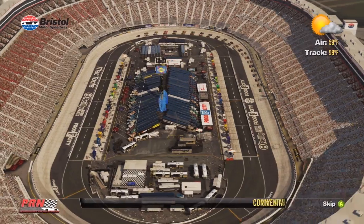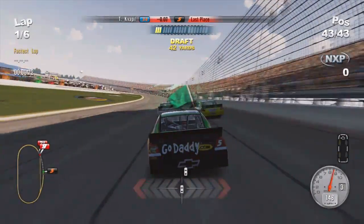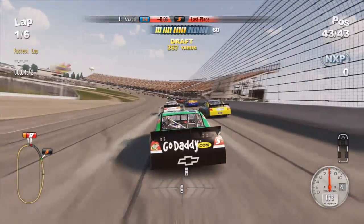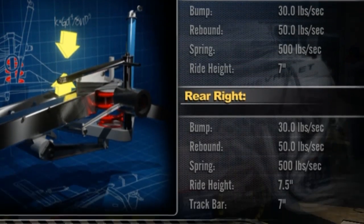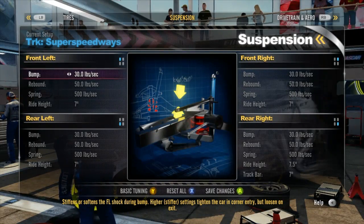Just like in real life NASCAR, each track requires a different setup, so we've supplied that to you in the game. If you're a casual player or you haven't got time to play with the setups, you can just jump in there and straight away you're going to be up to speed. For me when I play the game, the setups we provide are perfectly adequate, but for the people who are really into the cars and into the settings, they'll be able to use the advanced tuning setups to really tweak those fine details and get slightly quicker lap times.